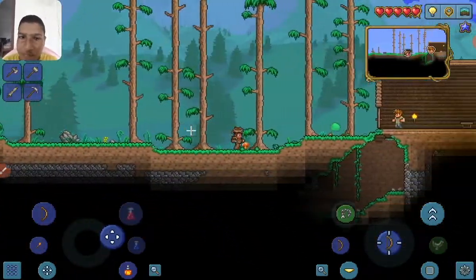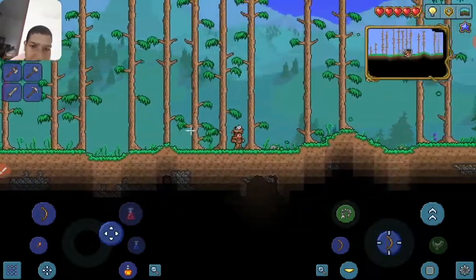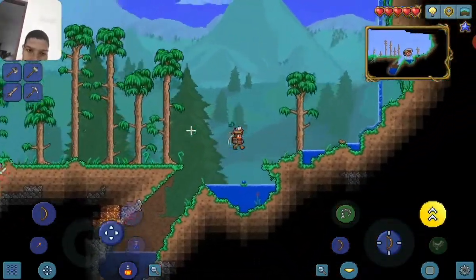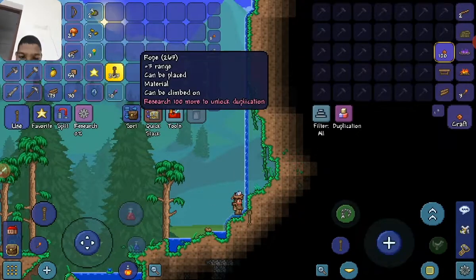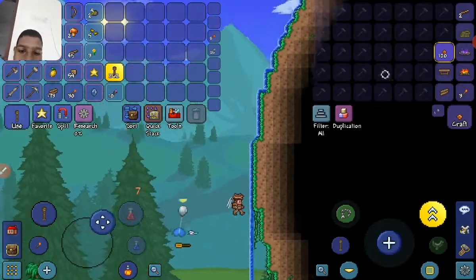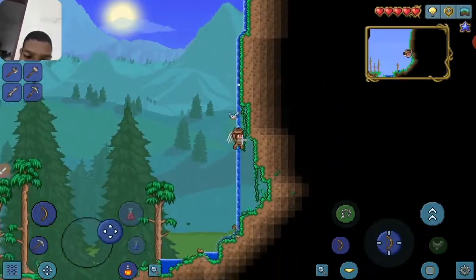I need to survive a night and get six lenses, then I can use those lenses to do a boss fight. You know where I'm going with this - yes, in this video we are gonna do a boss fight! Against... what was it called, the Eye of Something? I don't remember. He's the easiest boss in the game.